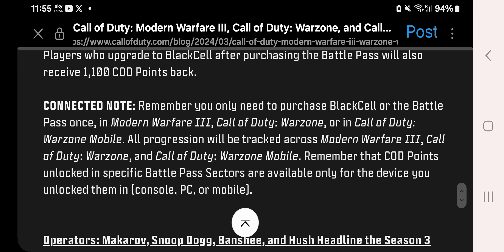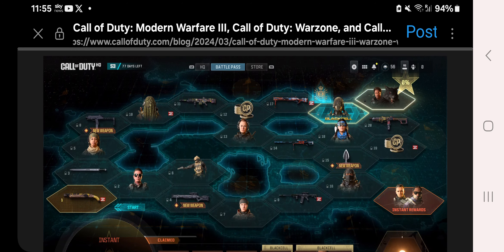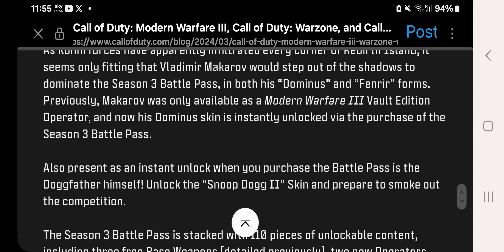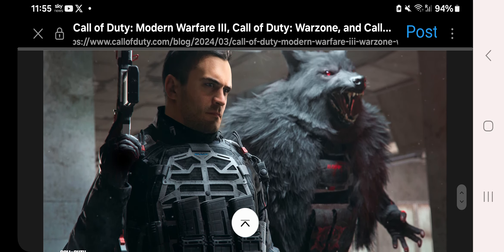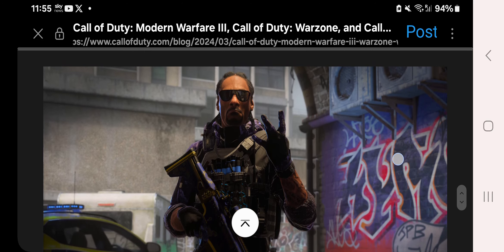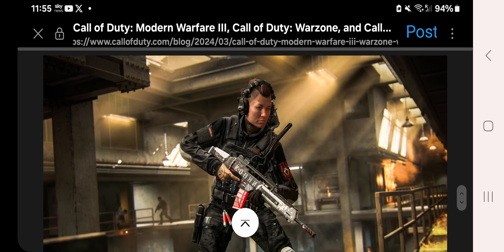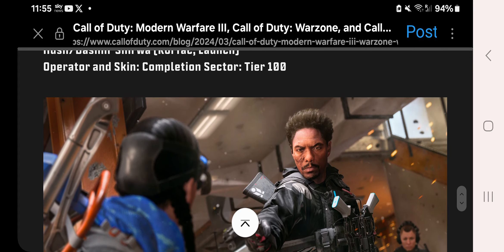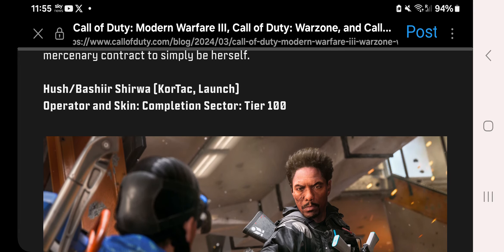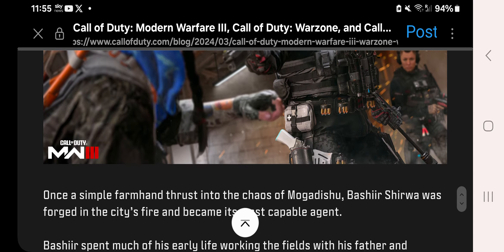Black Cell is available as usual. Season 3 Battle Pass operators include Makarov, Snoop Dogg, Banshee, and Hush. Banshee is in Sector 13, and Hush appears to be the Tier 100 skin. There's also a Black Cell instant reward called Stasis.